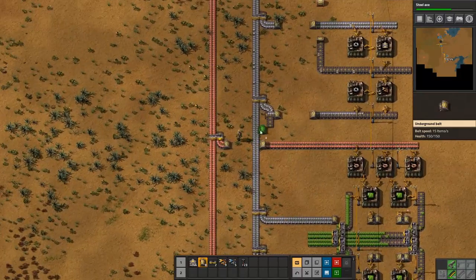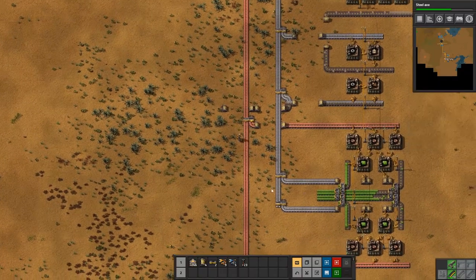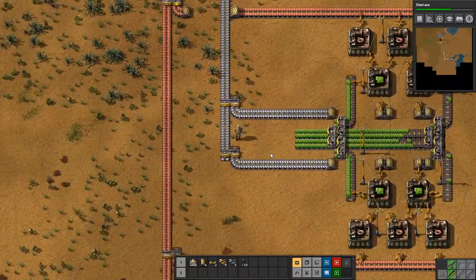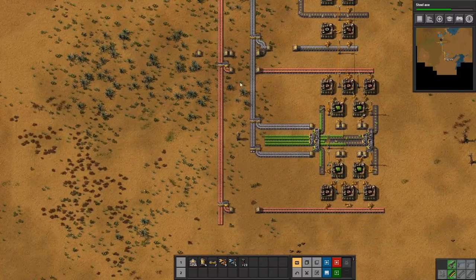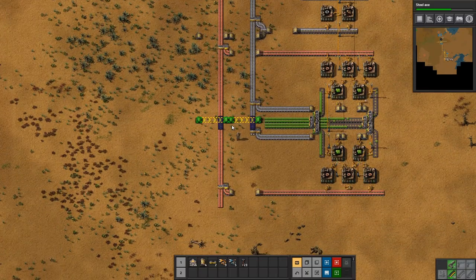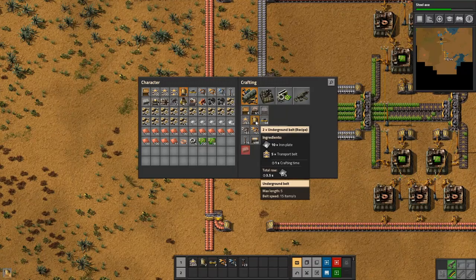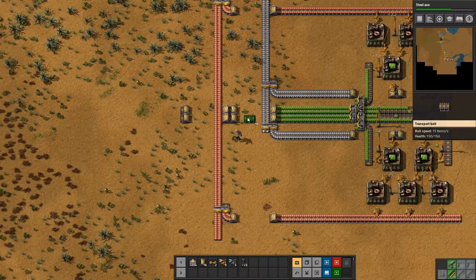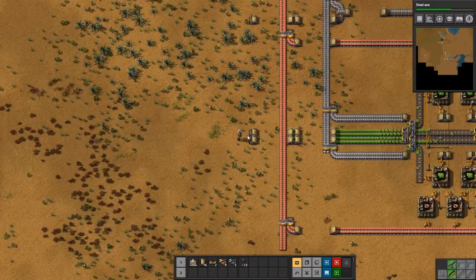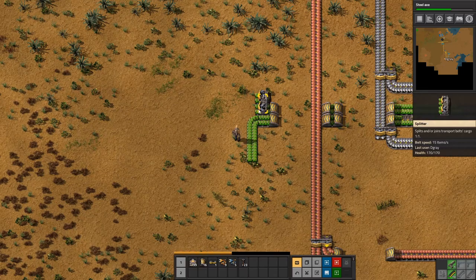Then we want green circuits to flow in through this side. Luckily that's going to be quite easy to do as soon as we get the green circuits out on the main bus. Where is it we jump it from? If we do the same one as we have up here, we'll have to jump something like here and here. Luckily we are crafting fast enough at the moment to get this situated. Green out, green out, and then we'll have two belts running down here to the south.